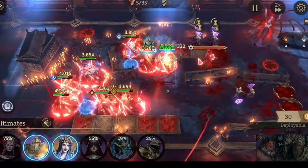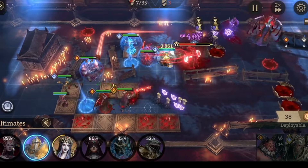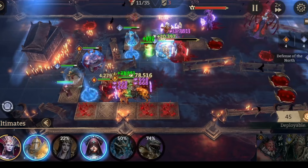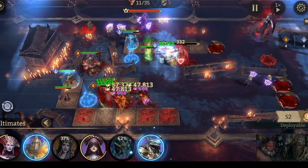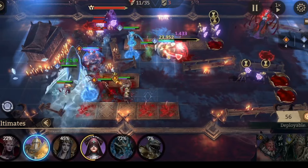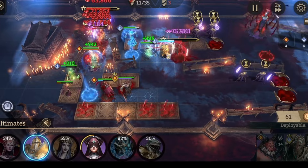Now the second boss is coming. Helga is gonna stun him. Let's check the adds on the bottom and use Hollow's ultimate. Now it's the tricky part. Come on — nice. Abomination's ultimate is up again.